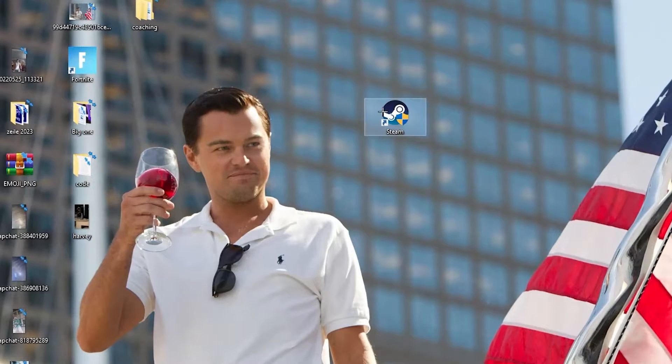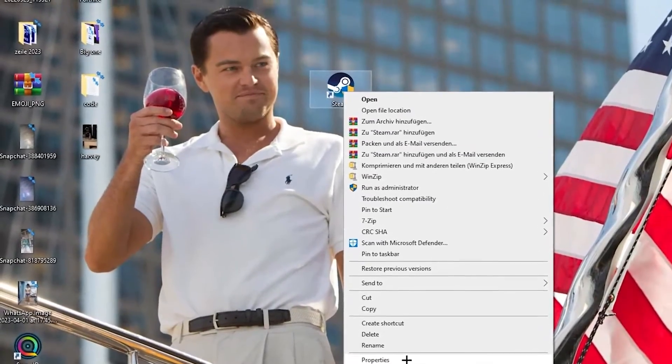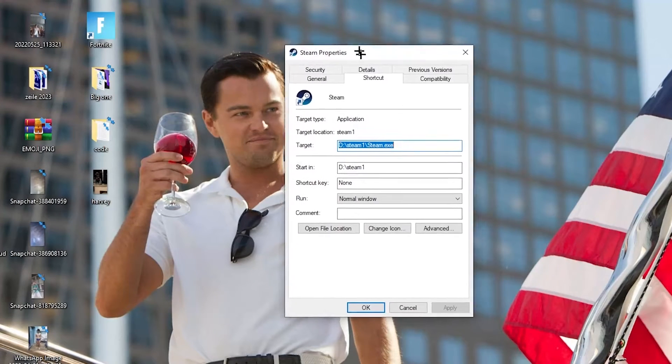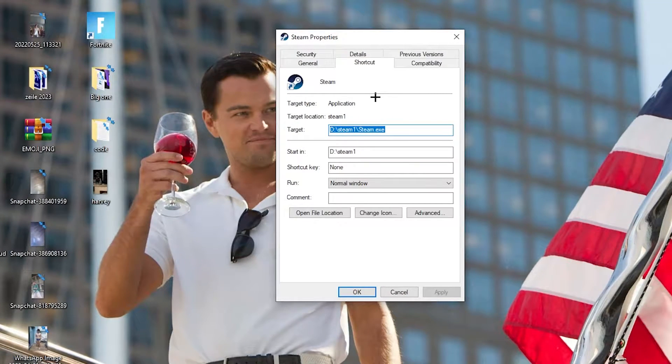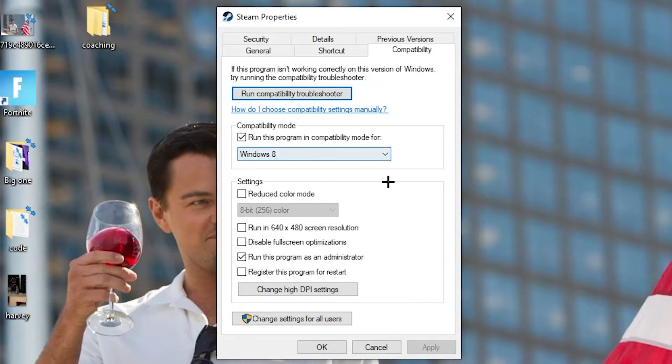If that doesn't work, right-click the launcher shortcut again, go down to 'Properties,' and left-click it so the tab pops up. Navigate to the 'Compatibility' tab. Now copy these settings: enable 'Run this program in compatibility mode for' and select the latest Windows version you have. Disable 'Reduce color mode' and disable 'Run in 640x480 screen resolution.' Also disable 'Disable full screen optimizations.'